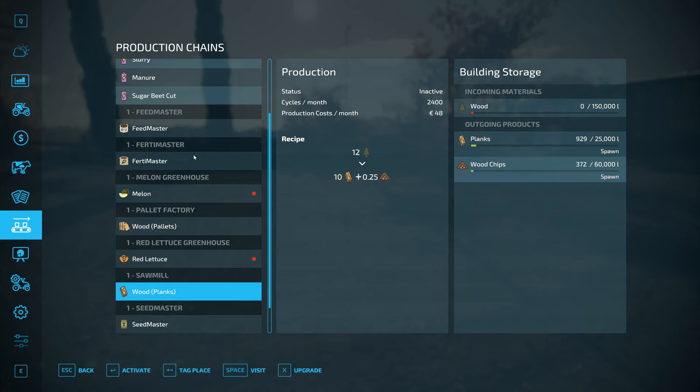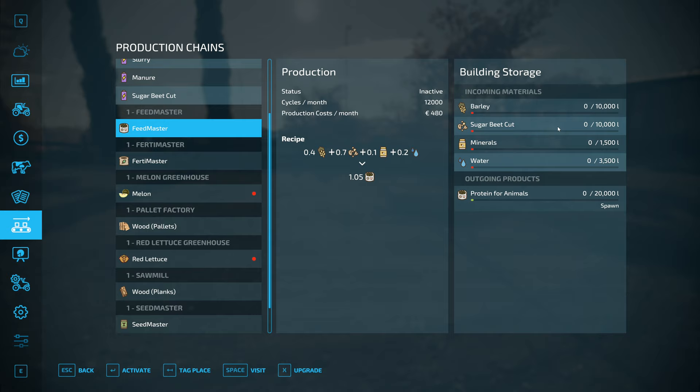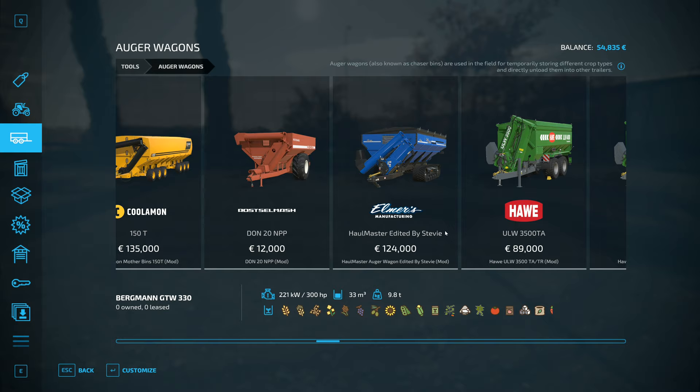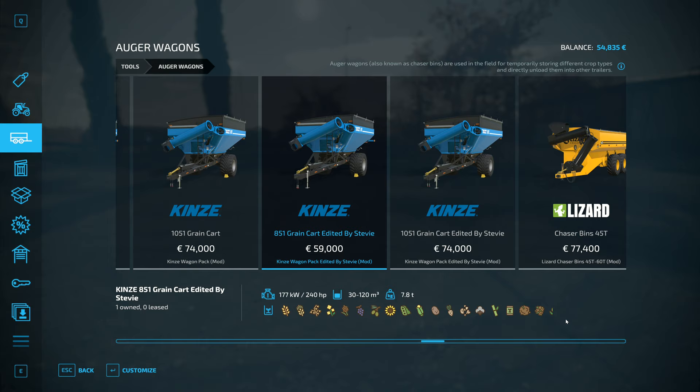We've bought this new machine — the feed master — and now have it installed. It takes 10,000 barley, 10,000 cut sugar beet, 1,500 liters of minerals, and 3,500 liters of water. So minerals is just 1,500 liters. I need to buy the minerals, and I'm hoping I can dump them straight into the auger wagon, which is why I'm scooting back to find Stevie's one and see if there's a symbol for that.